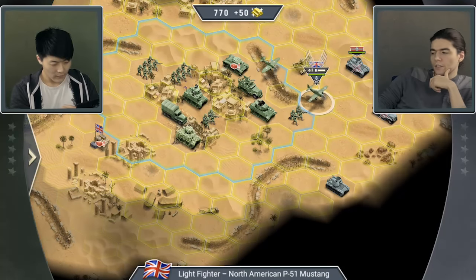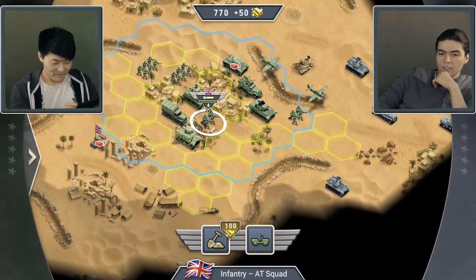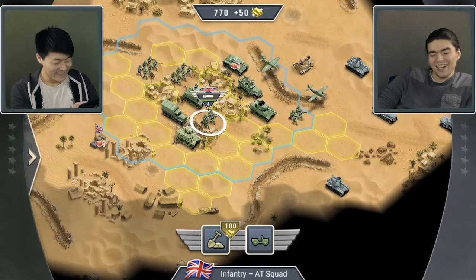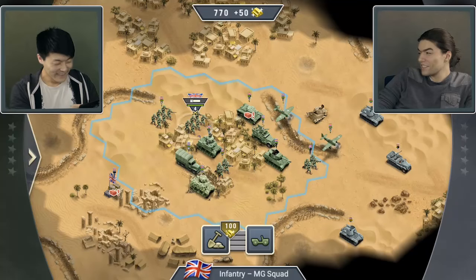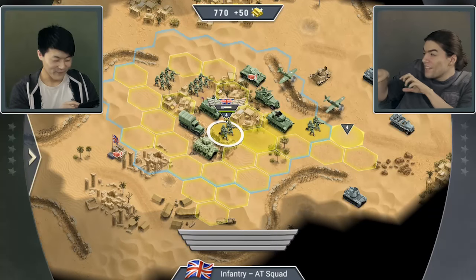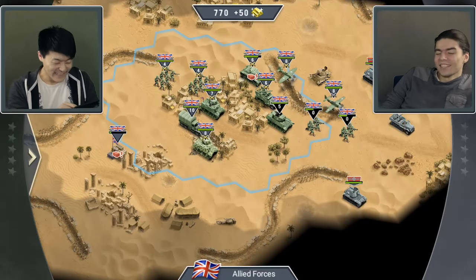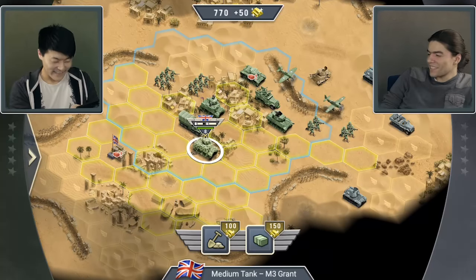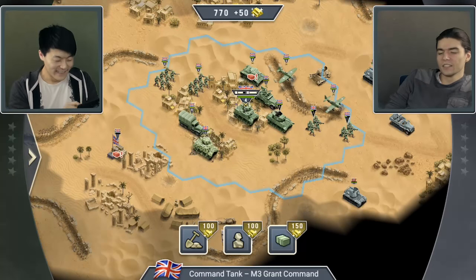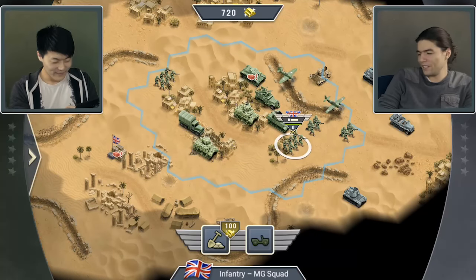The end result of the trenches as we have them now is: it's hard to get into because it costs plus two movement, but then you get a huge defensive boost. No one expects the second one — on top of the other one. But don't worry, there won't be a third one there. Of course not. I'm not that evil.